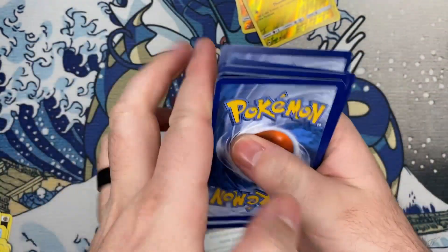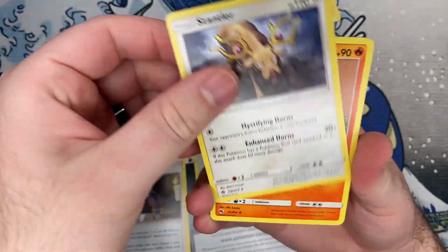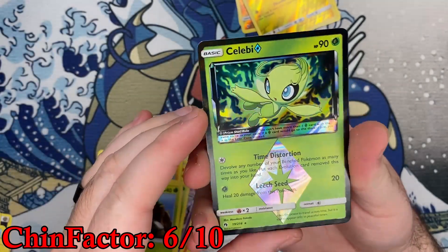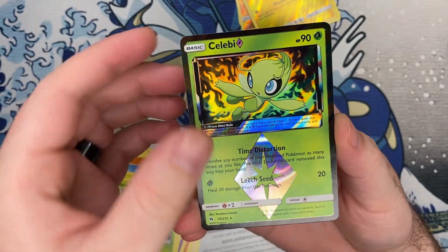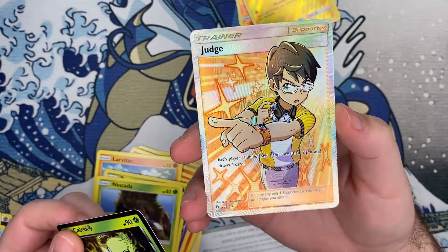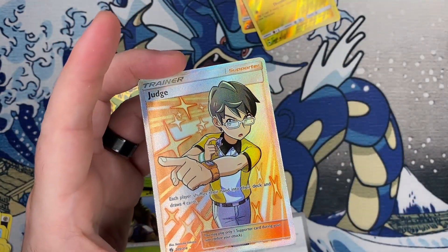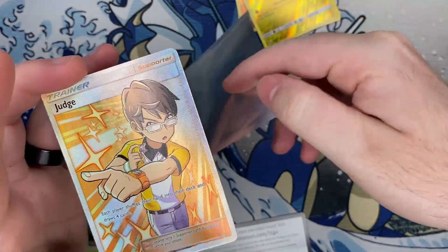One, two, three, four. Ever since I learned about that thing on the code cards, it's all I can think about now, so I try not to look at it. Yo, there we go — I think there's a prism card. I don't think they're worth too much. But you guys already know, full art trainers are like my specialty. We'll take that — that was a pretty decent pack right there.